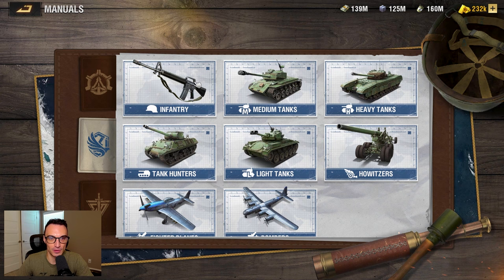Just like the Martyr's Watch camp, Camp Liberty has an infantry unit, a medium tank, a heavy tank, a tank hunter, a fighter plane, and a bomber, and it also has the howitzer like the Martyr's Watch camp. The unique unit for the Liberty camp is going to be the light tank.